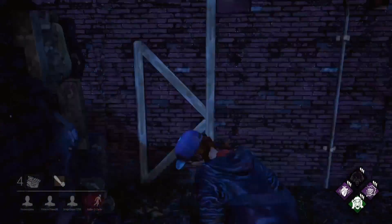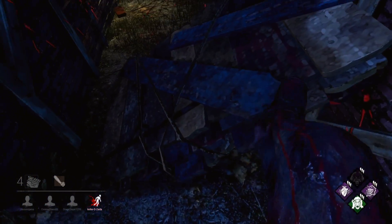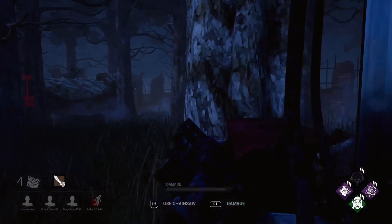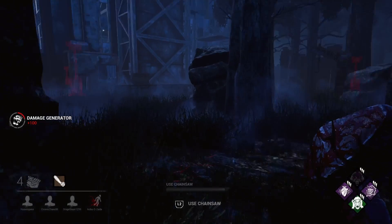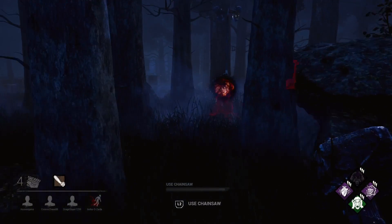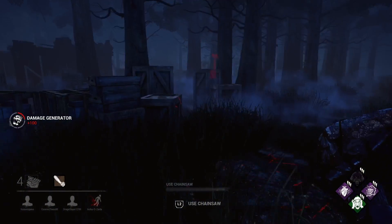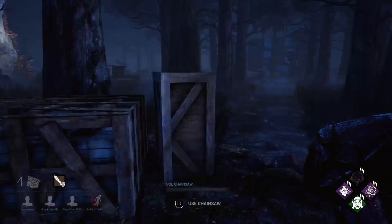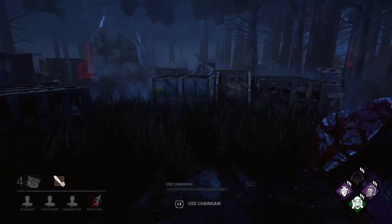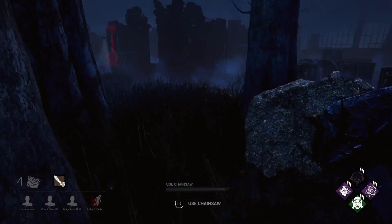I'm going to double pip this game, and you really need generator defense to do it. To double pip these days, you really have to max out all the emblems - you need a long game. You have to max out your Devious with the chainsaw, your Brutality with the hammer hit, your Destruction by kicking gens and breaking pallets, and then your Chaser by finding more survivors. The quickest way to max Chaser is during generator defense - just chase one guy for a little bit, and if he's taking you too far from your gens, go back and kick your gen again, then find someone new.